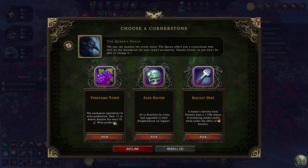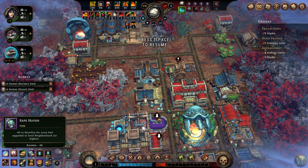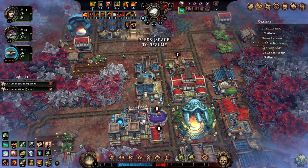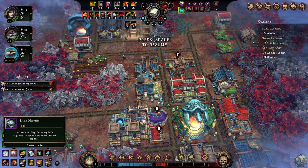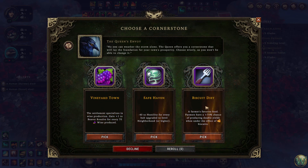Orders — we're not making wine, we don't have any way to make wine. We have a safe haven already, I think. Minus 40 hostility for every hub upgraded level — neighborhood or higher. Farmer's favorite food: biscuits. That could be good. Is it better to get another minus 40 to hostility — ending up at minus 120 — or should I get double productivity for the farming? Let's do the farming productivity. We don't already have this one. Let's do this one.